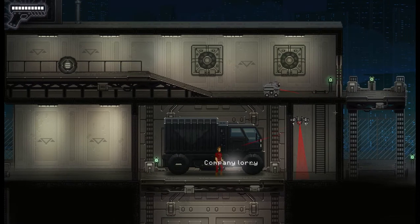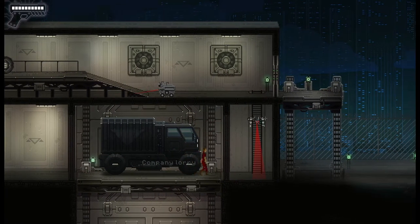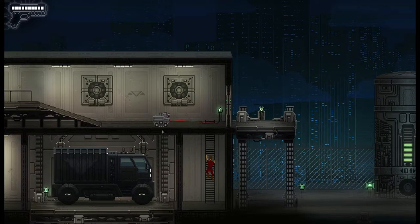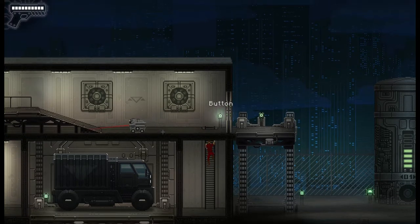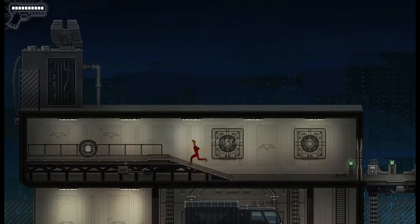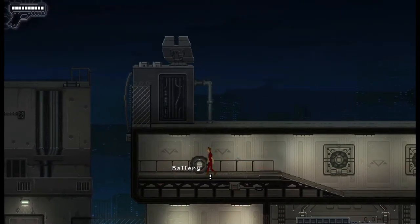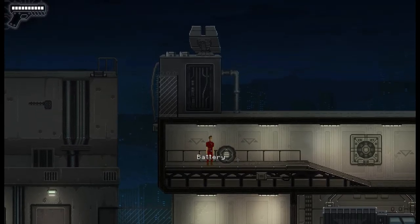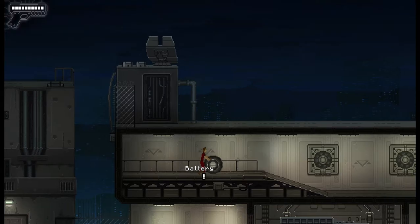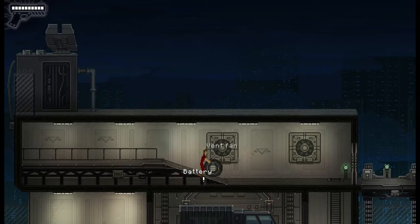We've got to try and get close enough to open this without getting triggered. Just like that. Brilliant. Now, is this guy going to be easy to shoot? He's going to be easy once he gets up and out of the way. So here are the batteries. Let's press E and see what it does. It's a push. We can push. I remember these sort of games where you just have to end up pushing sprites around the map all the time.